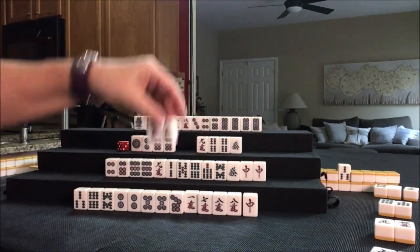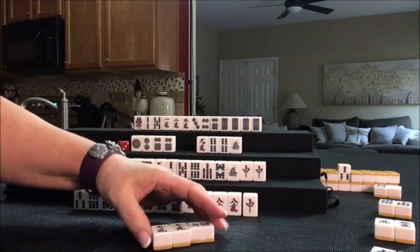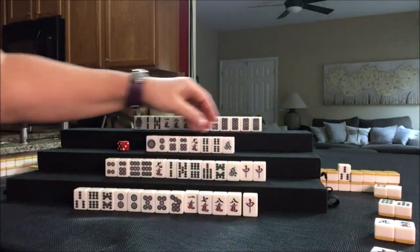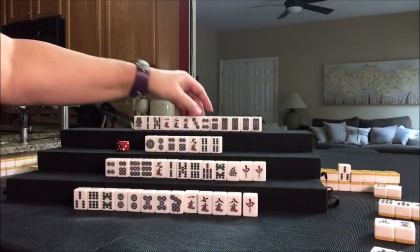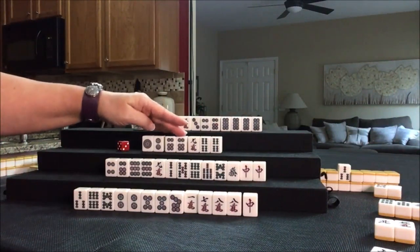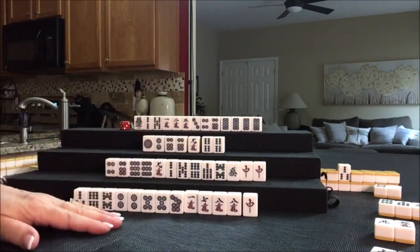Pone — this is the player to my right. We have another pone out. Let's go ahead and discard this single green dragon. That will get more and more dangerous as we hold on to it, because it could bring value to somebody else. All we really need here is a pair. Green dragon was discarded — nobody can take it, so we're going to draw.